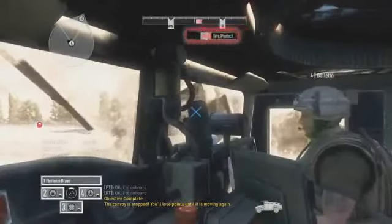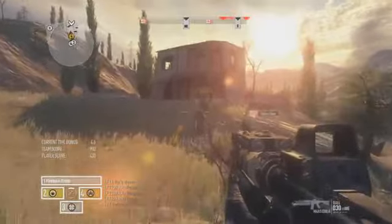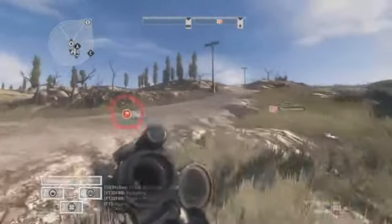First up and most important of all is your primary objective marker. From the text next to the marker you can clearly see what type of objective it is and its distance from your current location. These are your primary objectives and you must achieve these in order to complete the mission.